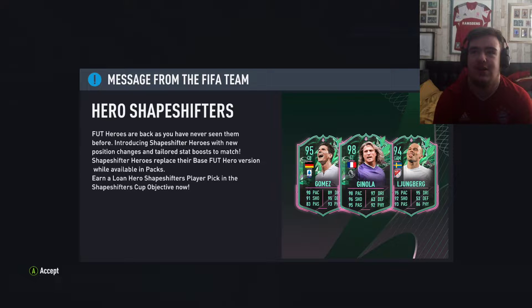98-rated striker Davy Ginola with Premier League and French links and those stats - surely has to be one of, if not the best card in the game. Also Freddy Ljungberg hero, which is nice. Him and Mario Gomez are a bit of a stinker because they already had hero captain cards. Freddy Ljungberg is in the MLS as well, so people care even less.